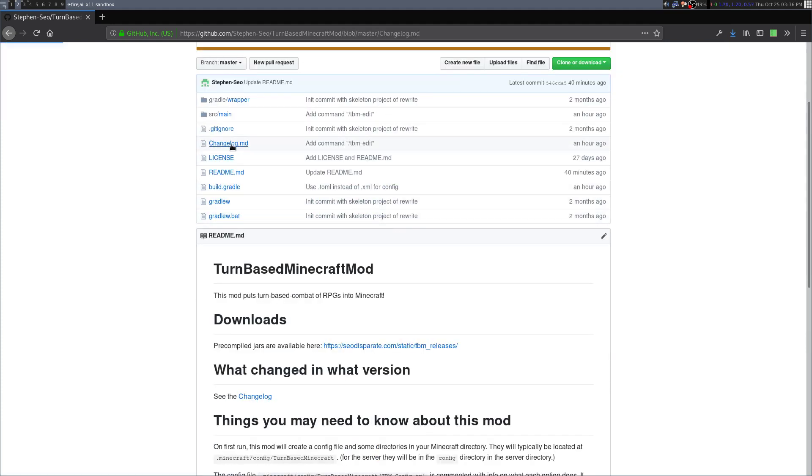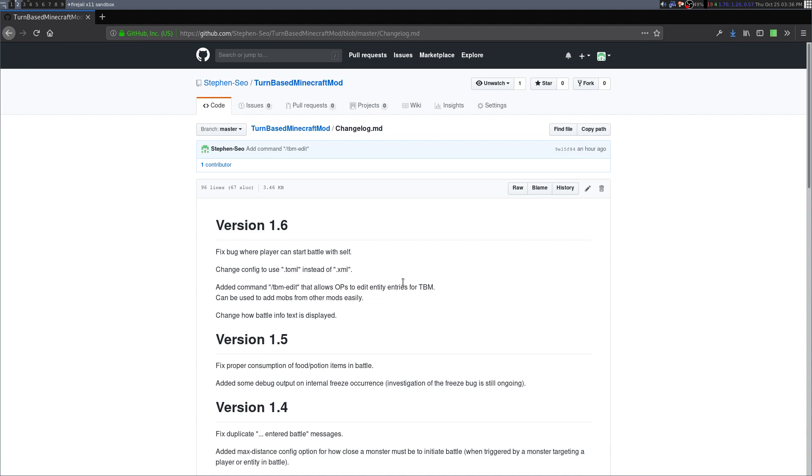The feature I added in version 1.6 is the tbm-edit command. For a little back story, this mod cannot do turn-based combat with mobs that do not have an entry in the config file.